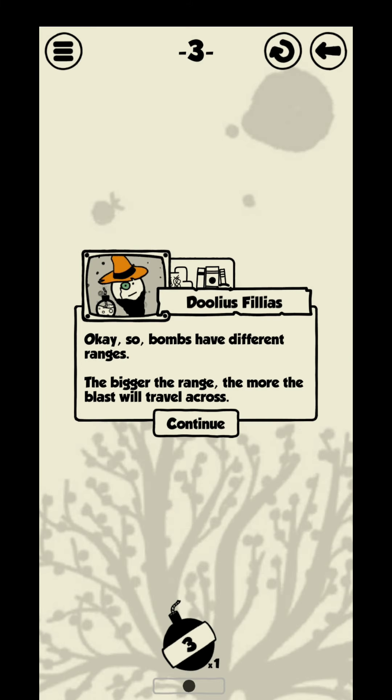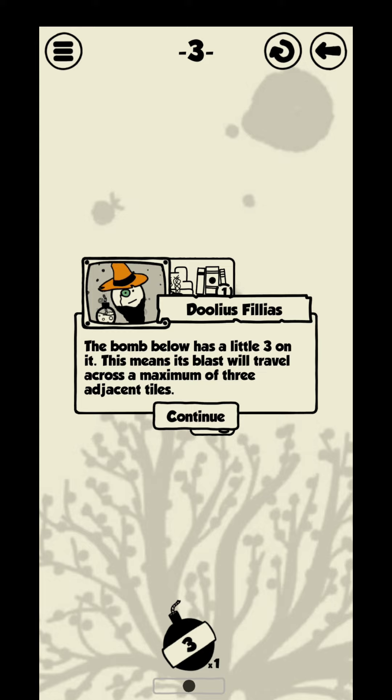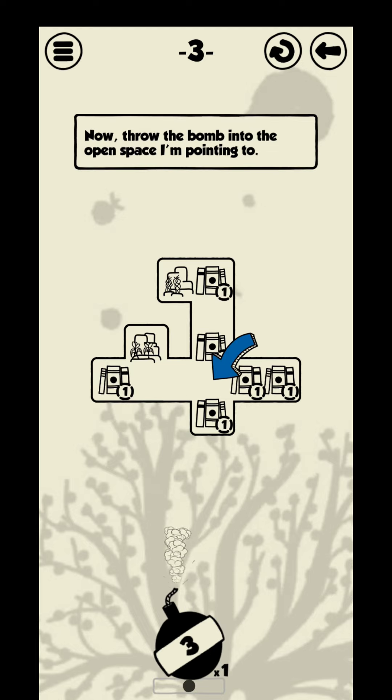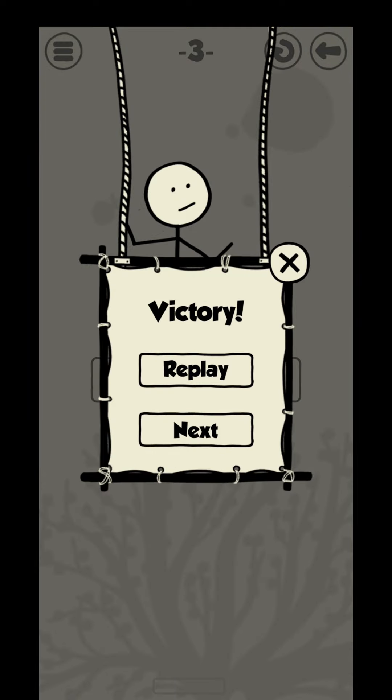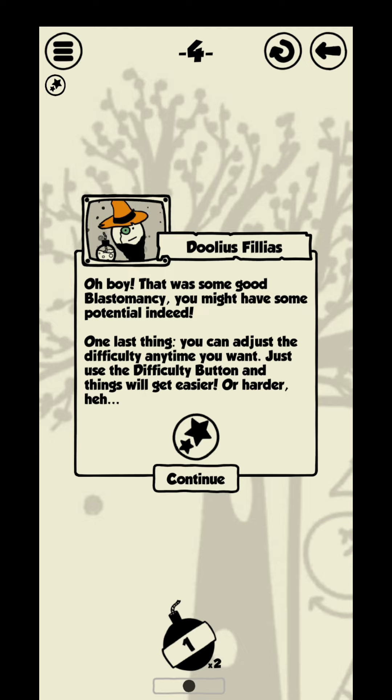Bombs have different ranges. The bigger the range, the more the blast will travel across. Let's see how this works, shall we? The bomb below has a little tree on it. This means its blast will travel across a maximum of three adjacent tiles. Select the bomb below, then throw the bomb into the open space I am pointing to. That was some good blasting — I see you might have some potential indeed.